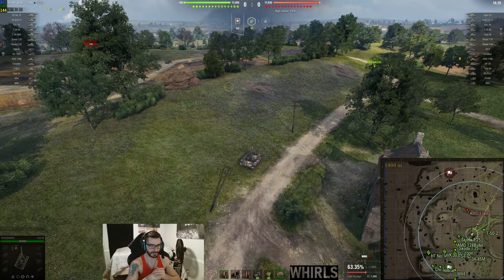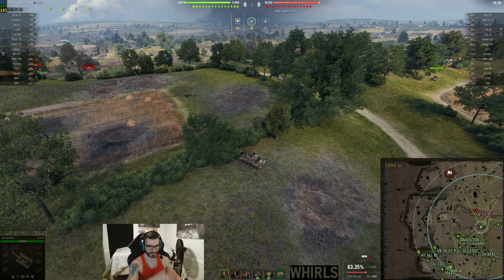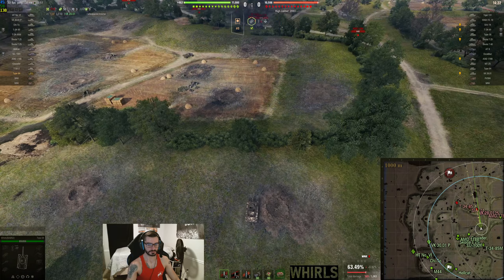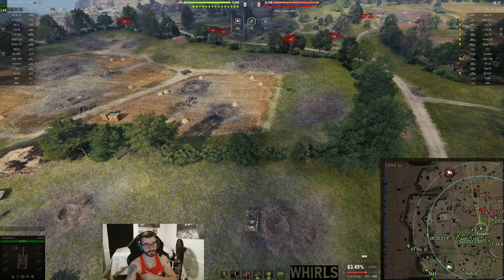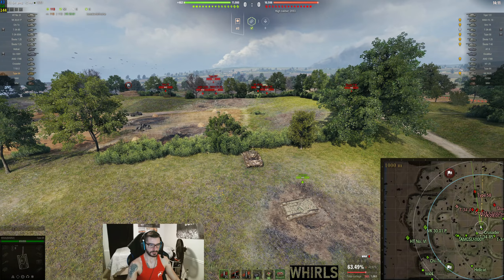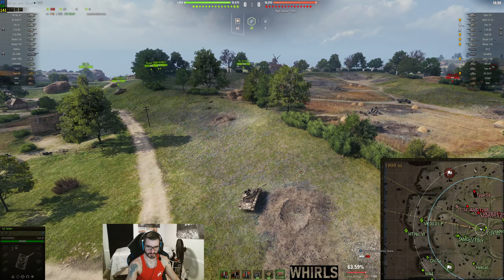We got this map twice playing the Type 64 and both times on the stream they were awful games. We ended up losing the 7-8-9-0-1 line and it was just really, really bad. Whenever you lose — and I explain this on the stream, I always leave the link in the description for my Twitch channel — whenever you lose the 7-8-9-0 line on this map, it's very, very difficult to adjust, even in a light tank.